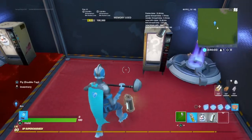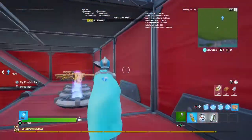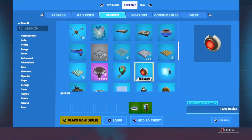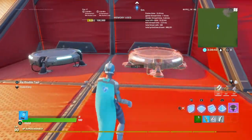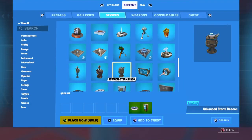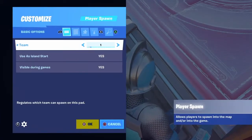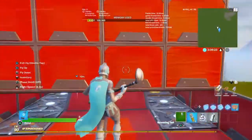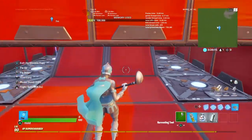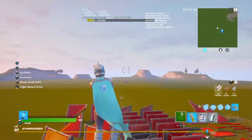Once all the vending machines are done, place the launch pads. Go to devices and scroll down until you find the Launch Pad, and place them on both sides. Then place the Player Spawners — three on each side, and there are going to be four sides total. Place them right here, right here, right there, and right there on all four sides.